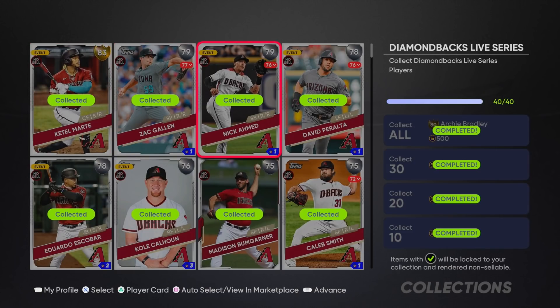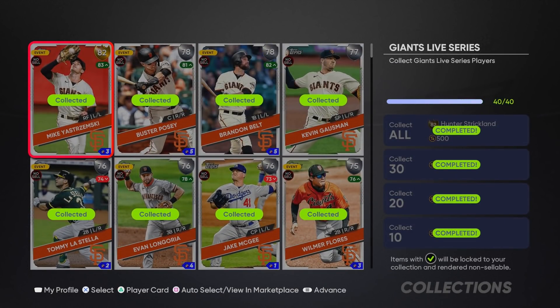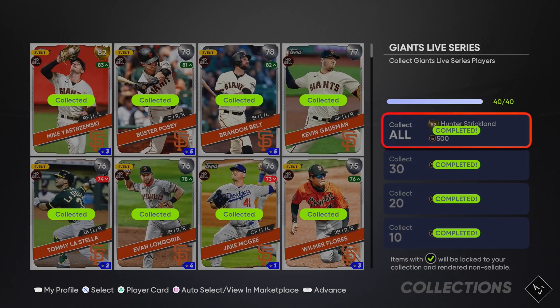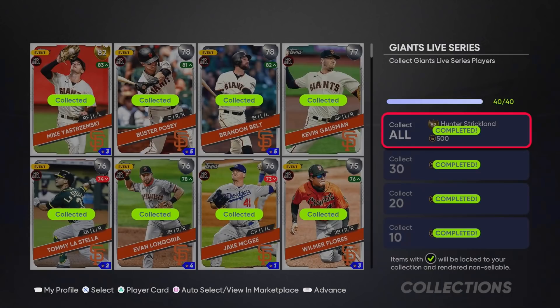For the Diamondbacks, Archie Bradley is the reward. Corbin Carroll has one of my favorite swings in the game - who knows, maybe he'll go diamond this year. Last but not least, the San Francisco Giants are one of the cheaper collections. You get Hunter Strickland - a pretty good rookie reliever with gas and a nice pitch selection, good hits per nine. He could definitely be in a ranked season bullpen at this point in the year.